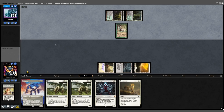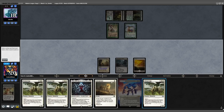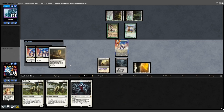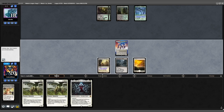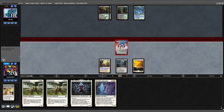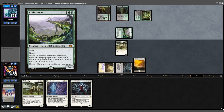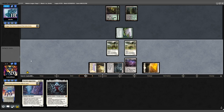Opponent plays another Twilight Mire, another Wall, and a Bird. We draw into our third Flickerwisp. Solitude comes down and we Ephemerate — pass turn. We will not cast the Ephemerate again. Drew into a Skyclave; attack for 3. Opponent flashes an Endurance — not anticipating that Endurance was a huge mistake that may wind up costing me the game.